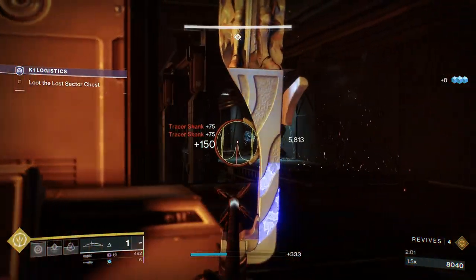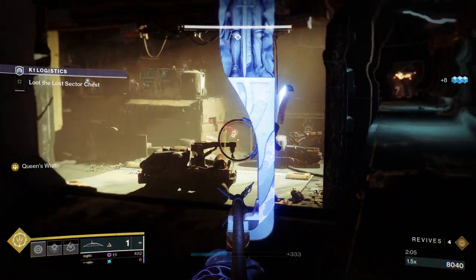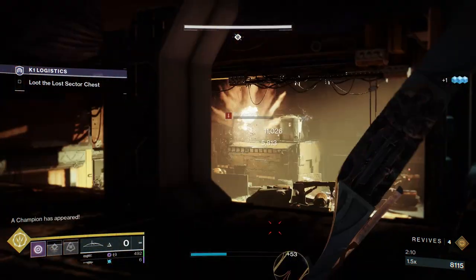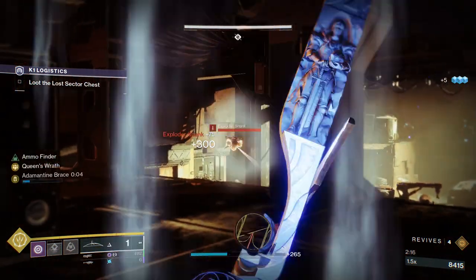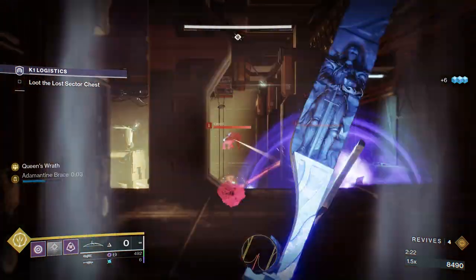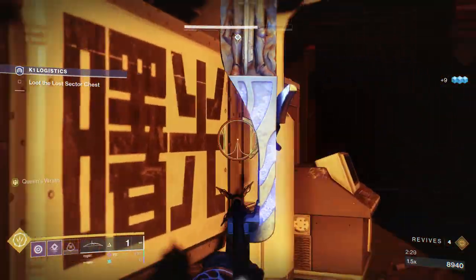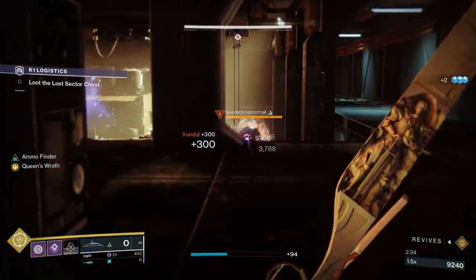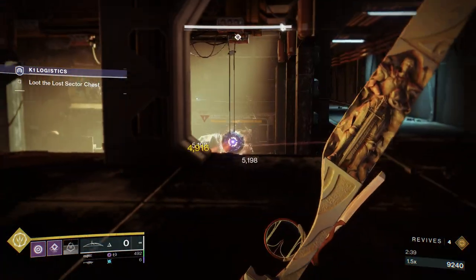After these Tracer Shanks there's going to be some Exploder Shanks. These Exploder Shanks only spawn when you actually move forward — if you move forward too much, those Exploder Shanks will come in, and then the Barrier Champion also spawns. We took care of them, and now we have two Vandals on the right side. The Barrier is unfortunately making them immune, but the Vandals will typically push way too far for the Barrier to keep them immune, so we can take care of them very easily. Now we can take care of the Barrier Champion.